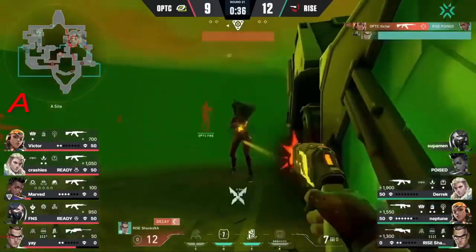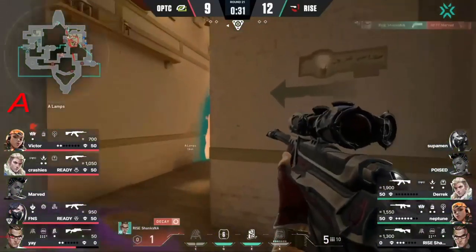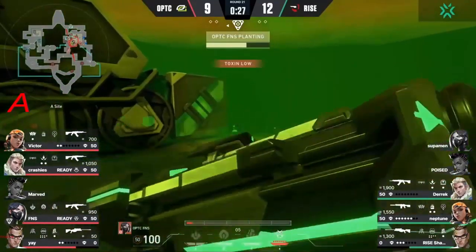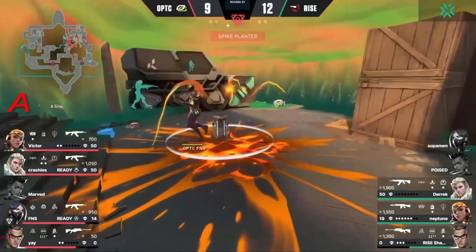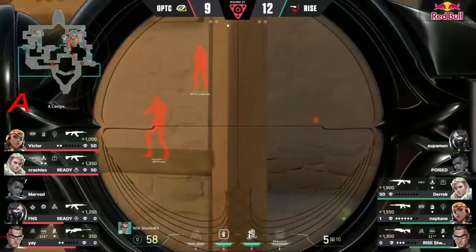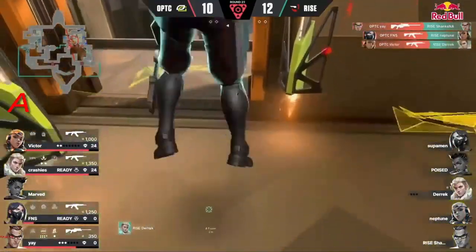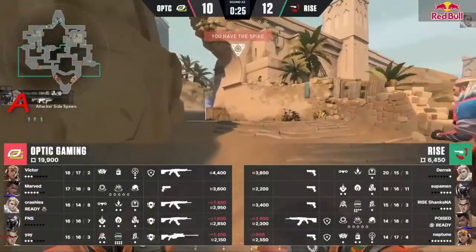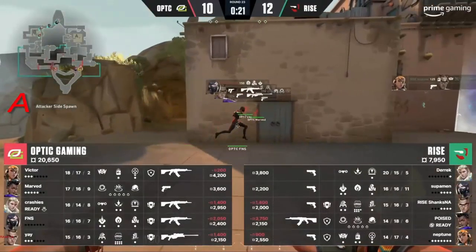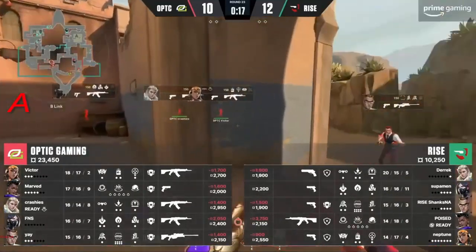Shanks slowly backing out of U-Haul — there goes Victor, finds the timing, catches Poised. Shanks back in the action, delaying the plant yet again. 30 seconds left and this time there's no one to stop them, but the paint shells — so much damage coming through. Neptune slowly moving his way forward behind those paint shells, good defensive kills coming through from Optic. They've still got the Hunter's Fury, and look what they've done to the economy of Rise.